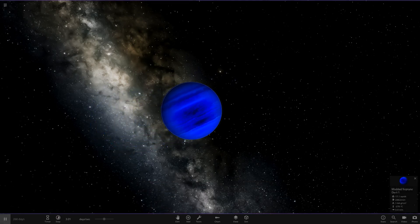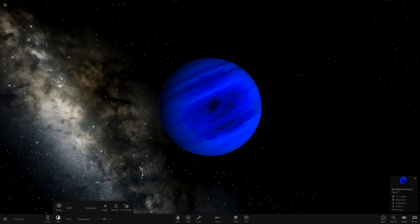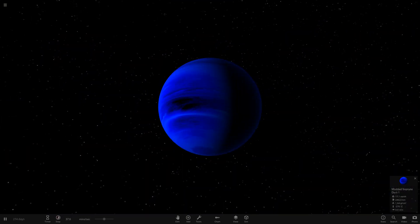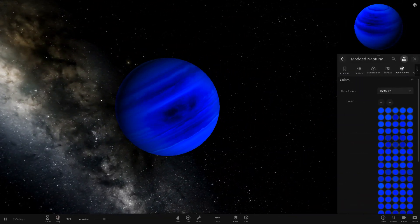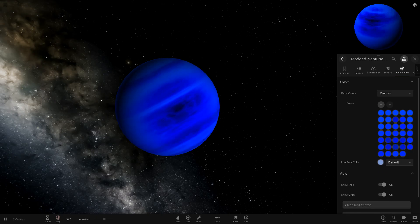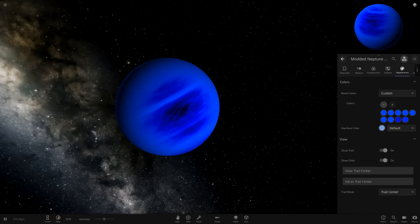Now let's check out the Ultimate Blue. Look how crazy this is — it's spinning absolutely crazy. If we just slow it down, you can still see it's like a dark sort of patch. From that angle it looks quite good. What we can do here as well is remove all the bands so we can see how it works with different colors — there's a ton of bands on this one.